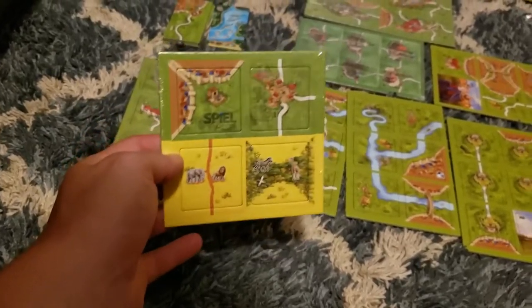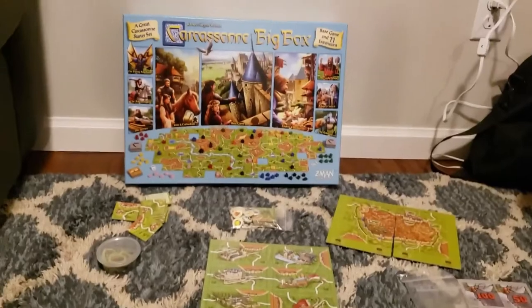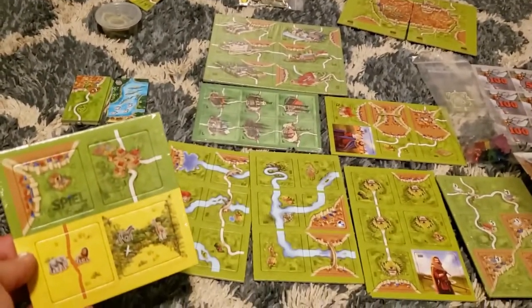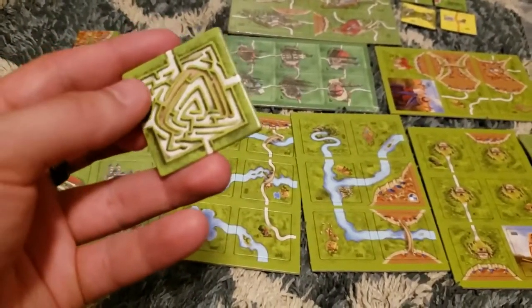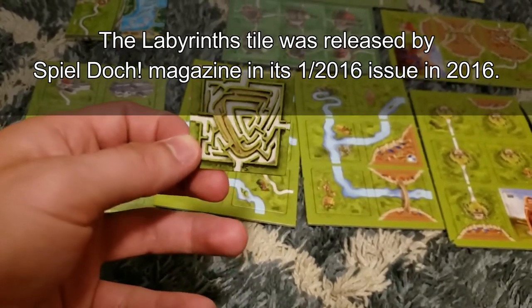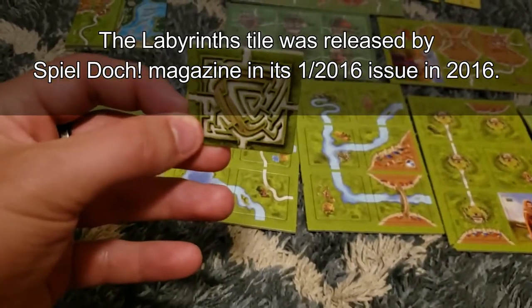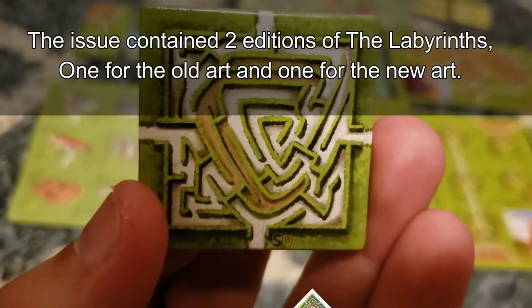That is all, thank you guys for watching. We're going to carry on to the next Carcassonne expansion. All right guys, we're with another Carcassonne expansion — just this little tiny labyrinth, a maze. It's just a little tiny maze, basically a promo. If you want to look at it, pause the video.